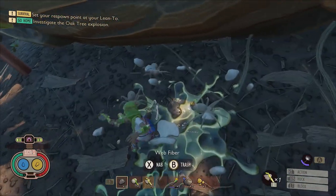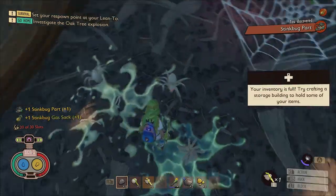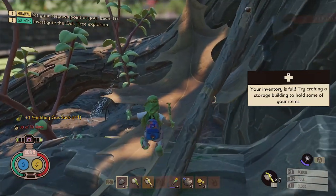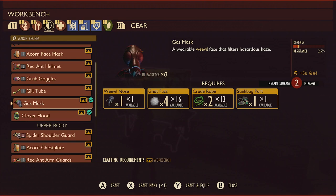Fortunately, there is an alternative in the form of spider web sacks. These web sacks not only provide web fiber, but upon being destroyed, they also have a chance to drop random creature parts, including stink bug parts. Once you manage to find a stink bug part, you'll be able to craft your first gas mask which will help you even the odds against the stink bugs in battle.